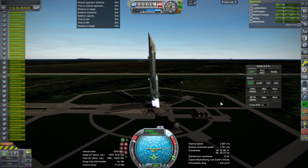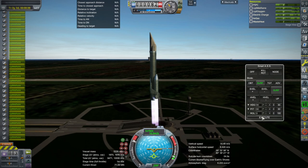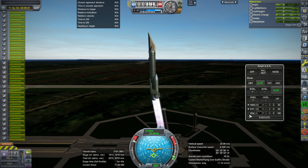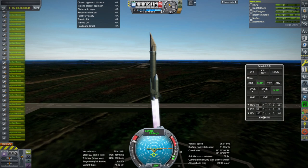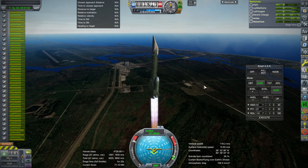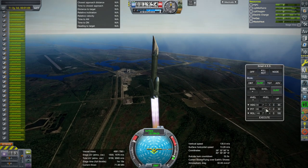Hello everyone and welcome back to Realism Overhaul Sandbox in Kerbal Space Program 1.12. During a recent video on the Flyback Booster, I introduced the Flyback Boosters. I have attached the Super Heavy and now I have attached wings as well as the Mark III Cargo Ramp and a Cargo Bay in order to try to turn it into a full-fledged shuttle.